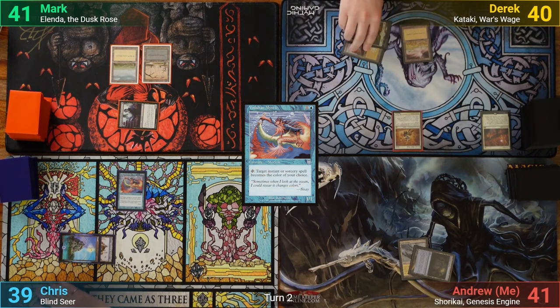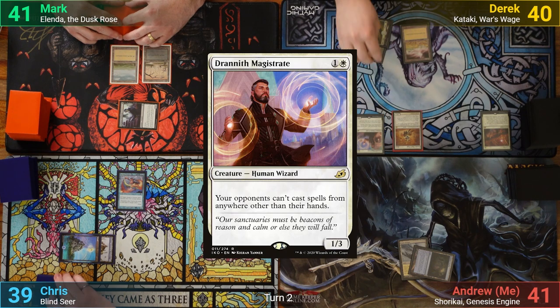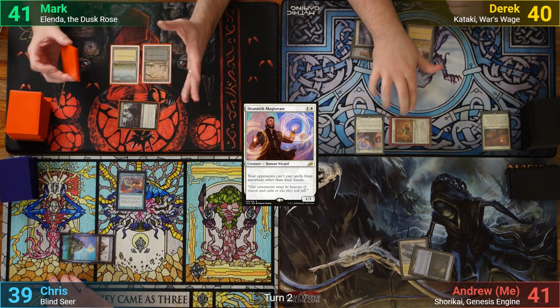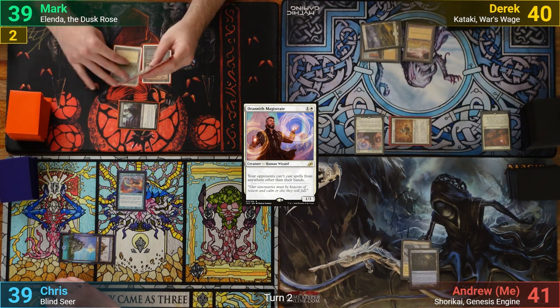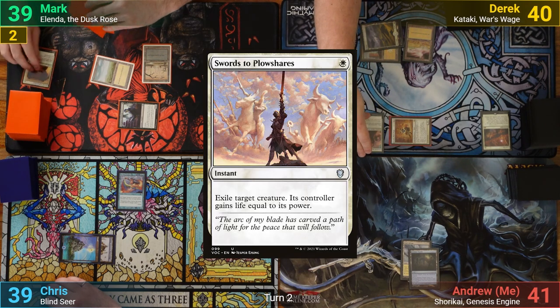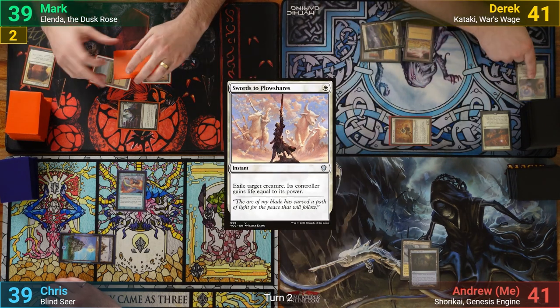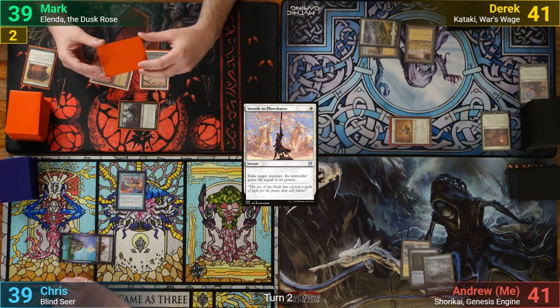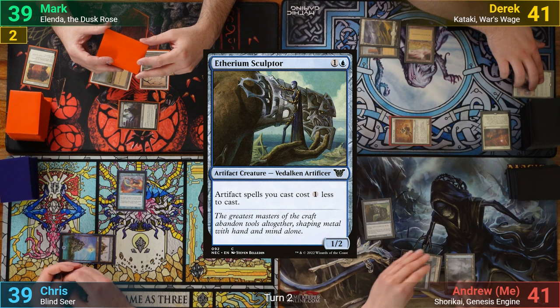Derek plays a Plains for turn and then casts a Drannith Magistrate, and goes to combat. He swings his commander Kataki at Mark. After that he passes, and during his end step, Mark uses Swords to Plowshares on the Drannith Magistrate so he can actually play a game. I draw and play an Island. I cast a Therieum Sculptor and pass to Chris.